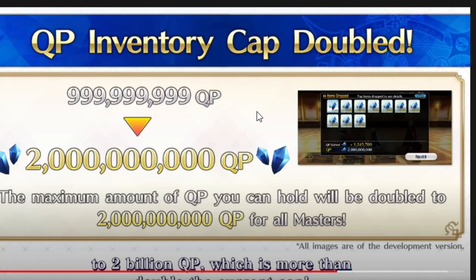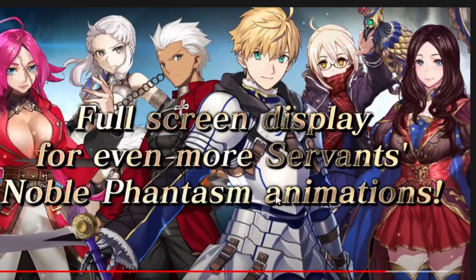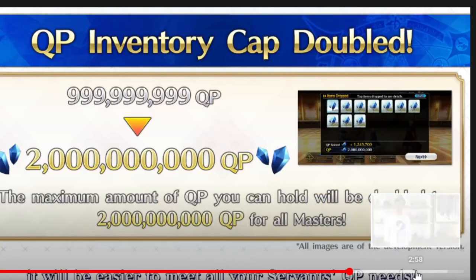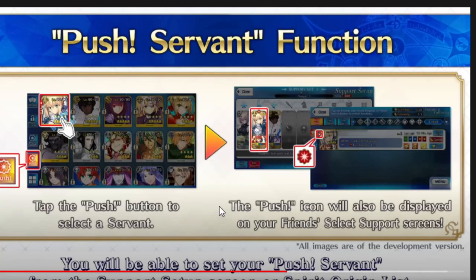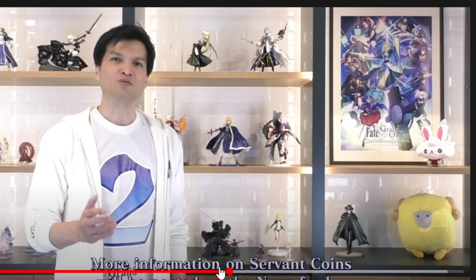We're getting an update with this patch — from 999 million being the max QP to a new, higher cap — just to show you that you're gonna need a lot more QP nowadays. Also, there's a full screen display for even more servants showing their Noble Phantasms. That's great. There's also the push servant function, just to show people, 'hey, this is my favorite unit, please use them.' Which is pretty funny. I'm definitely gonna be using that with Quetz, cause she's my girl.